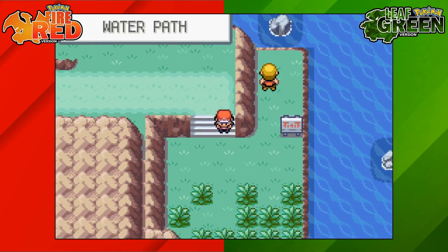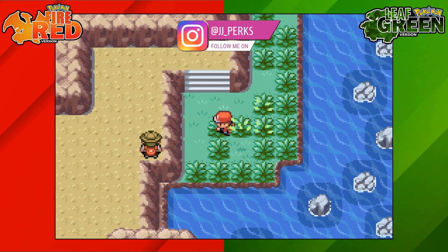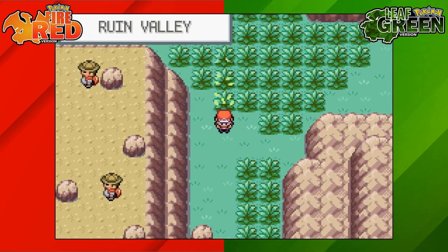Go to the Ruined Valley, which we're going to reach by going through the water path here southbound, then towards the left hand side, back down on ourselves, and then back up towards the left again. We've now entered the Ruined Valley.